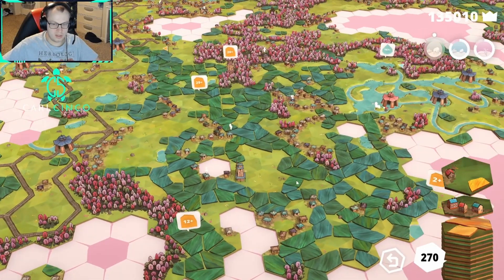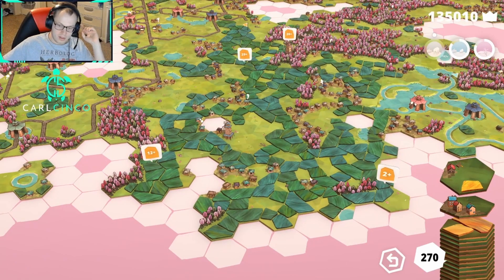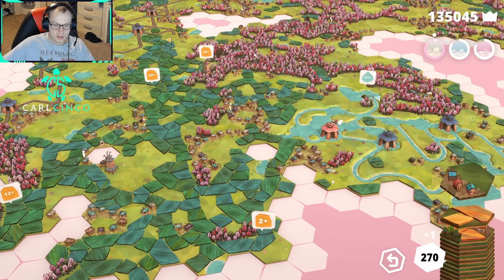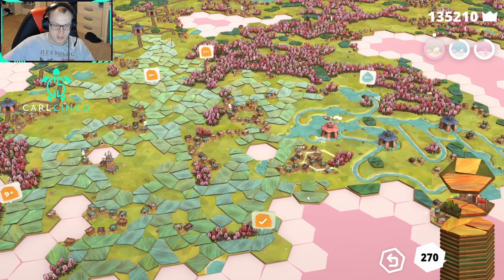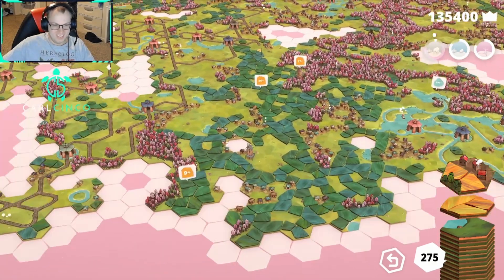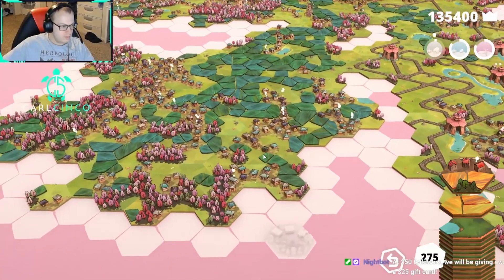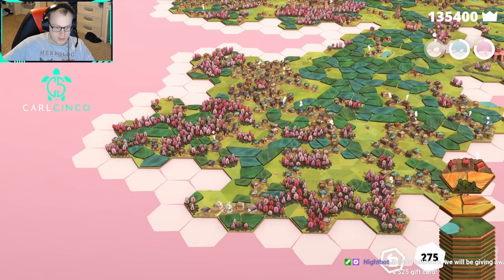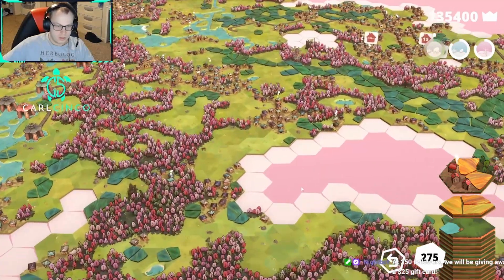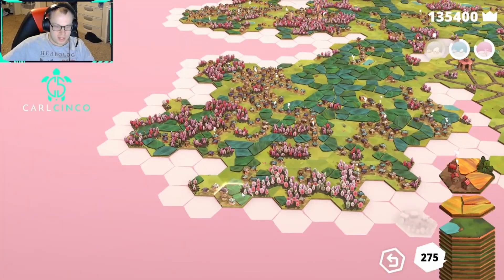I gotta remember this thing — there's so many spots where I'm like that, trying to remember what's going on. Check this out: we're gonna go here, and we're gonna go here, and then we're gonna go here — gorgeous. There's gotta be a spot over here — there is a spot, check that out, that's pretty nice. I wanted to check this spot first because I remembered that one, but it doesn't work there. Yeah, that's sweet.